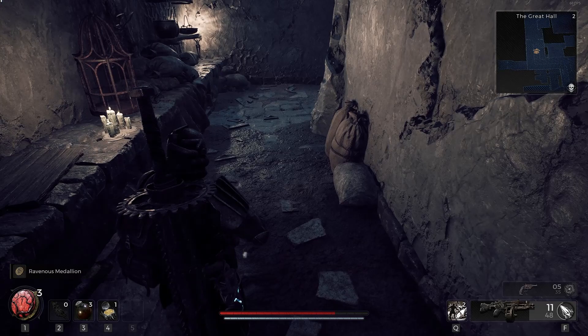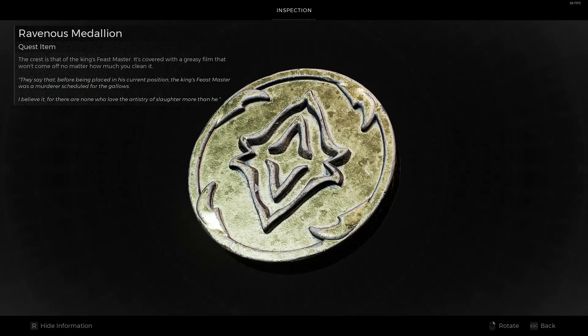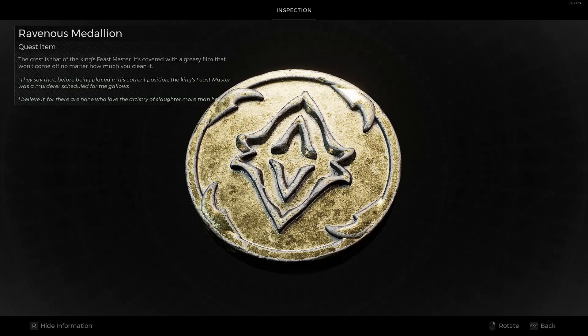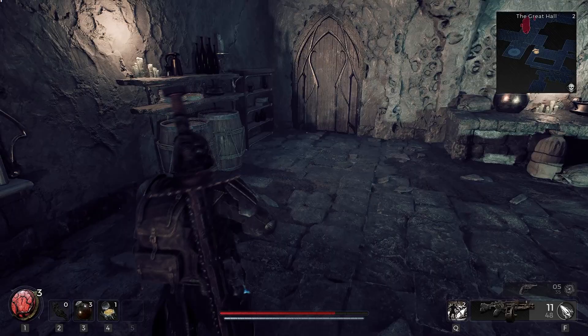Ravenous Medallion. So I was wondering — there has to be something, because there's that door over by the star that had a spot. The crest is that of the King's Feastmaster, which makes sense considering we're in a kitchen. It was covered with a greasy film that won't come off no matter how much you clean it. They say that before being placed in his current position, the King's Feastmaster was a murderer scheduled for the gallows — 'for there are none who love the artistry of slaughter more than he.' Lovely. So we're going to get ourselves a nice boss fight.